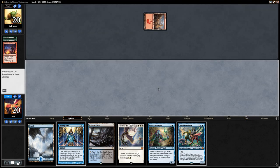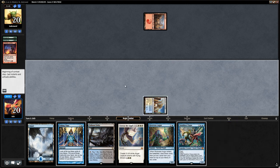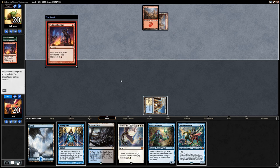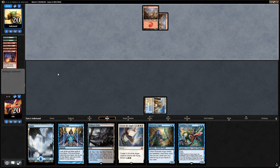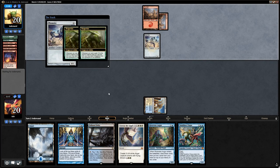Opponent again with Faithless Looting discarding two Vengevines — I'm pretty terrified. Let's play a tapped Colonnade and pray for a timely Terminus. Opponent casts another Looting, discarding another Looting and a Simian Spirit Guide. They cast Memnite — not a good sign. A second Memnite gets back both Vengevines. So we have a turn or two to miracle a Terminus.